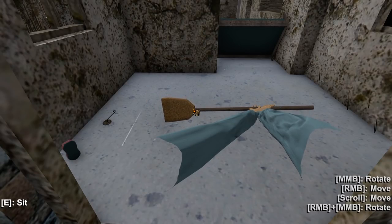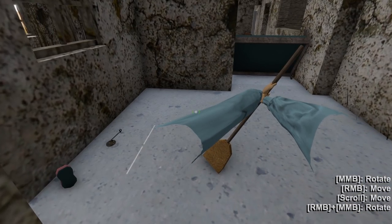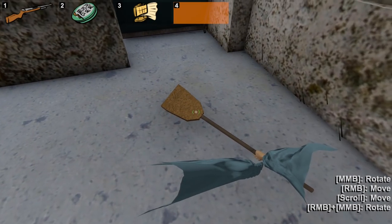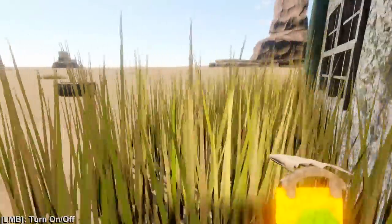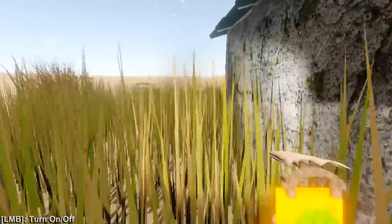Wait, what is this — a broom? I don't think I've ever seen a broom in the game. Can I use this? Let me equip it — oh, I can't hold onto this one. Can I put it in my inventory? Nope, you can't put that one in your inventory. That's new, I haven't seen that before.